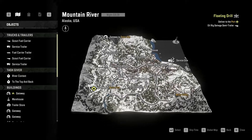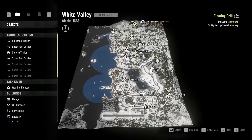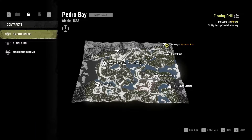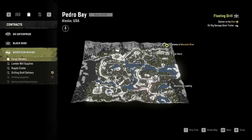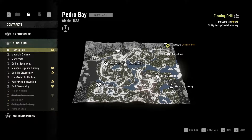This is Mountain River — I've done all the tasks. This is White Valley — I've also done all the tasks. And this is Pedro Bay — I've done all the tasks. I do still have a bunch of contracts, and there are two that I have unlocked at the moment, which is currently restricting the others: Cargo Delivery and Floating Drill. That's what we're going to be doing today.